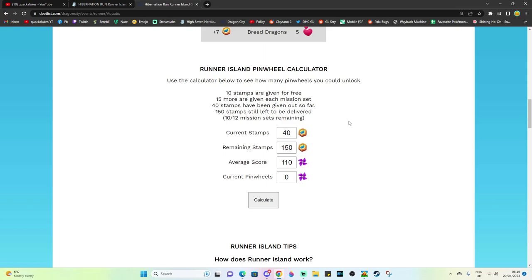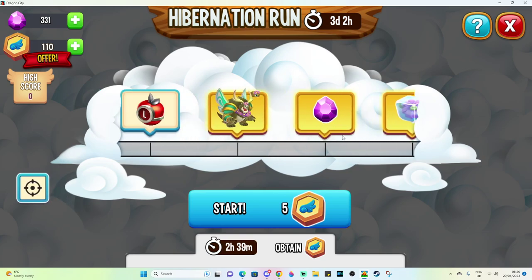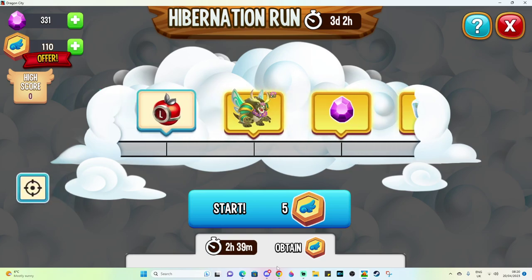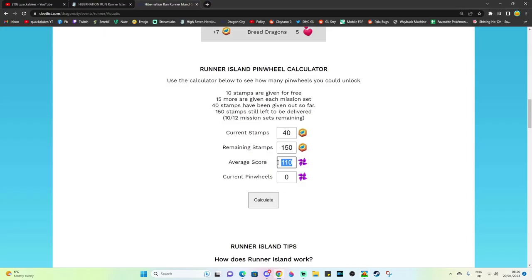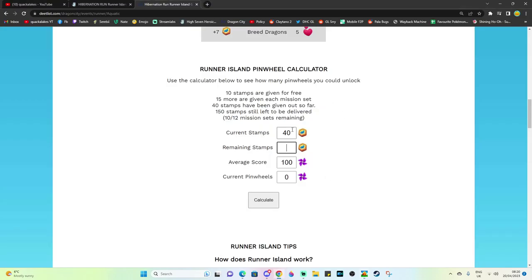It's important that you work out what your average score is in runner events, because when you do a run, you might get 90, you might get 60, you might get 118 every run. That is the only thing that will really dictate how many points you're going to get. So let's say someone gets an average score of 100 per run, and you can put in anything for these — but let's say current stamps: how many stamps do I have? We've got 110 right now.